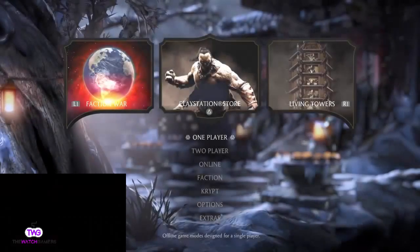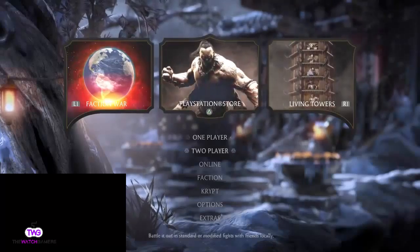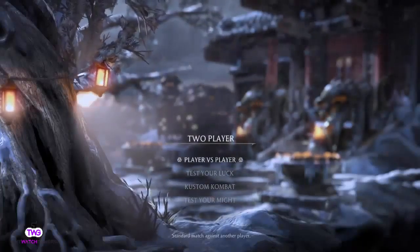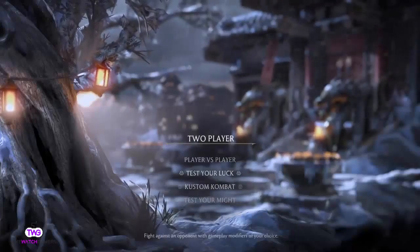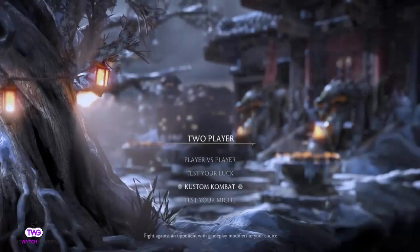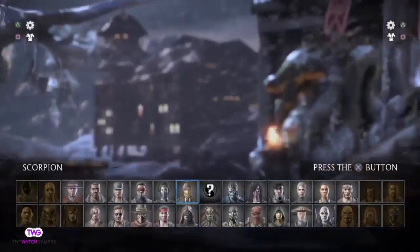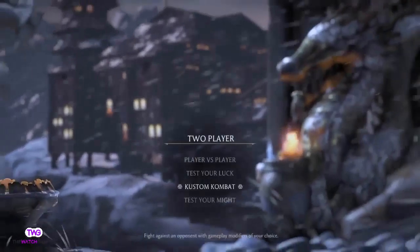So you've seen the campaign and some of the towers — what else has Mortal Kombat got to offer? In the 2-player mode you've got some really cool player versus player, and you can test your might and customize your combat. With customize combat you can add in a lot of really cool different modifiers, which will need to be unlocked through the Krypt.